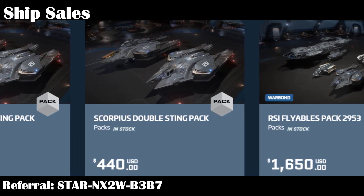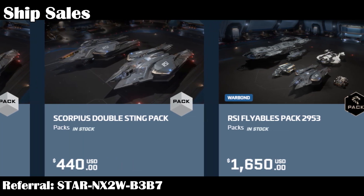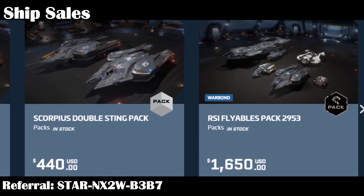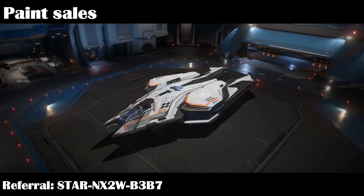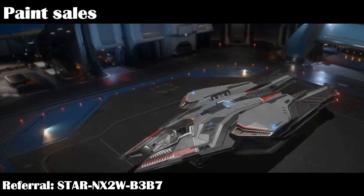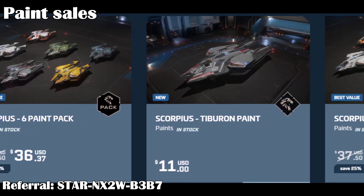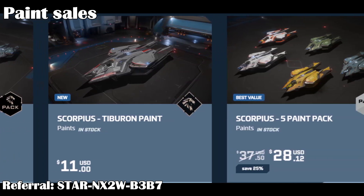Concierge can buy the Antares with LTI and the Tiburon paint for a special $210 war bond. There are also special dual-sale packs of the Antares with a regular Scorpius for $400 war bond with LTI, or $440 with store credits. Or get a pack of all non-limited RSI ships together for $1,650 war bond with LTI — that doesn't include ships like the Phoenix, sadly. There are a ton of great paints now for the Scorpius and Antares, and the paints work on both ships. There are technically 6 paints you can buy, but the Tiburon version with a shark mouth is concierge only, so just 5 paints for everyone else.